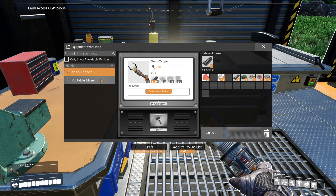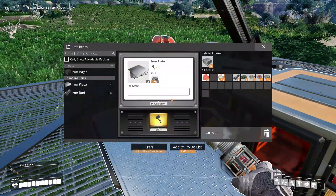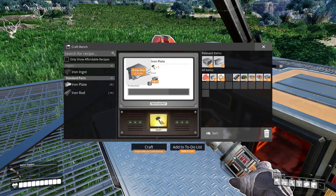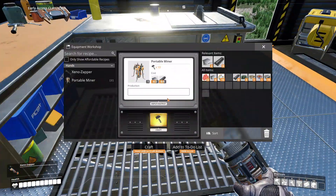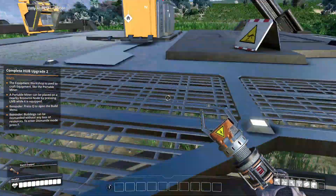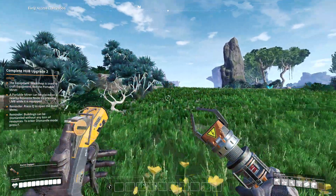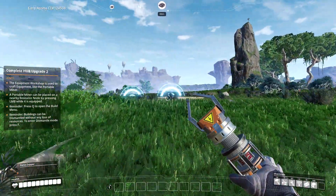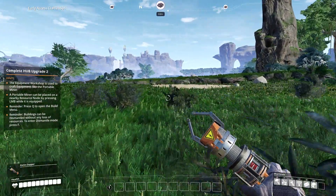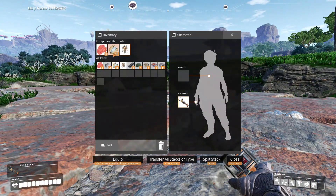All right, here we are. Portable miner - what do we need for the Xeno Zapper? Oh, that is expensive - so we definitely don't want to lose it. Let's craft up some iron plates - four should be enough. All right, let's craft this up. Let's head back up to the iron ore. I keep going right where the iron ore node is.